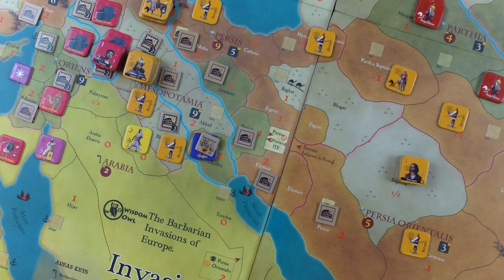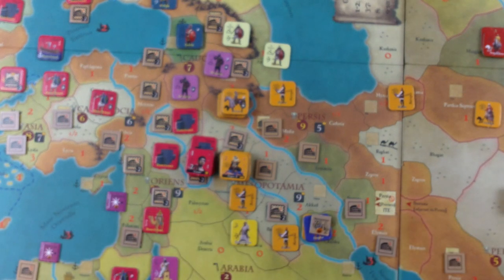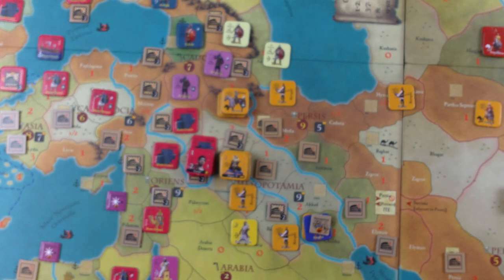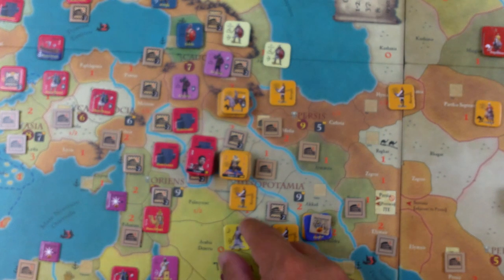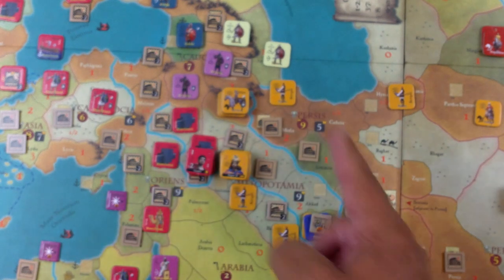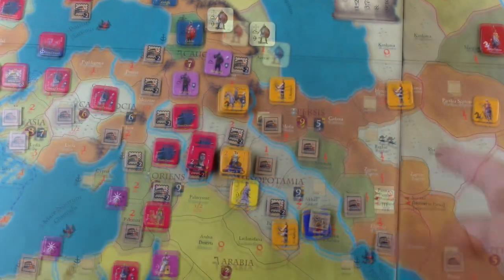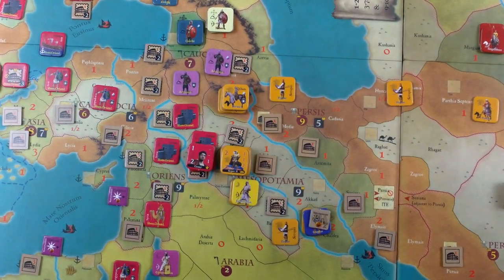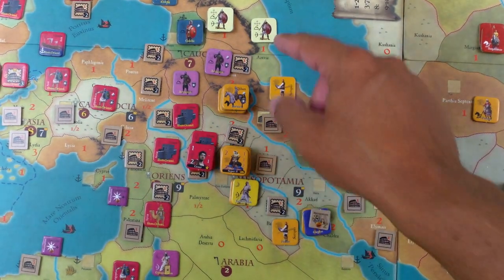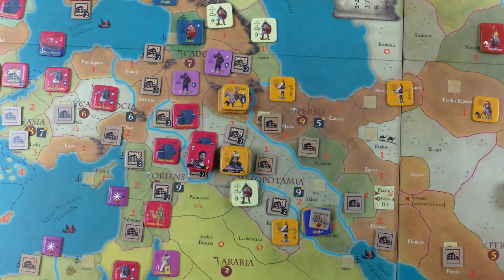The Persians are now activated. Let's go ahead with the unit stacks step. Before the unit stacks step, a nation's clients donate a military unit just for the duration of the activation. The Persians have two clients — the Lachmids only have one unit, and it's restricted to the Near East per the Into the East rules. The other client is the Hiberii — they have three units, so we randomly select one. We'll have them both deploy down near the front line.